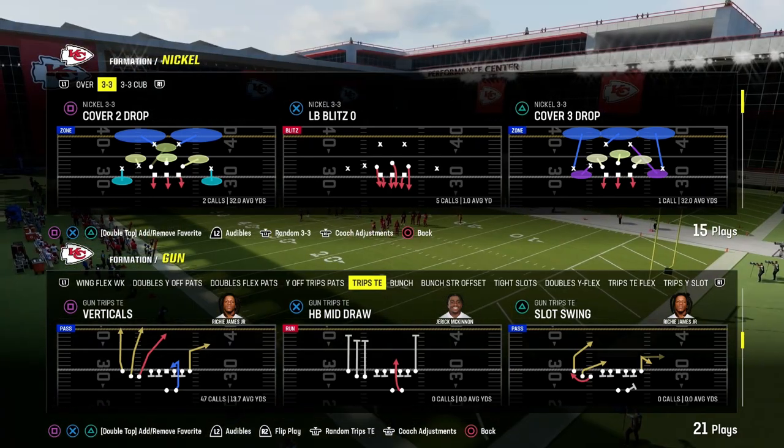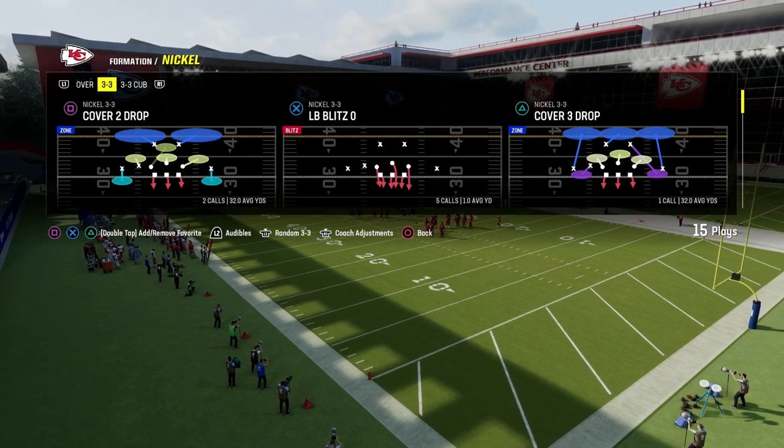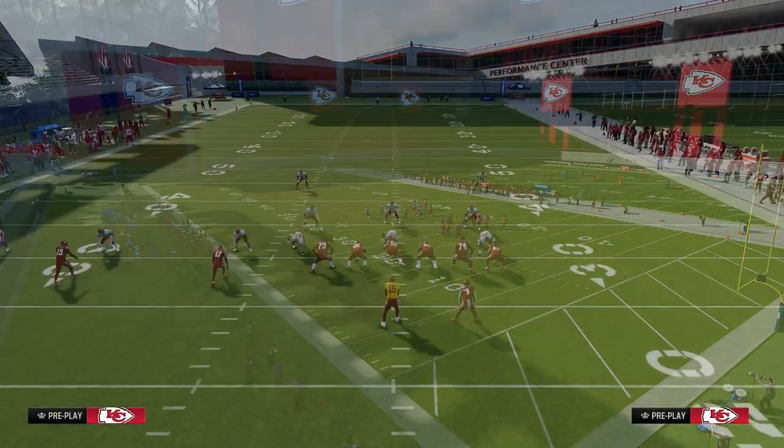The play Verticals out of the Gun Trips Tight End formation in the New England Patriots playbook is one of the best man beaters and zone beaters in Madden 24. I'm going to show you how to run it in this video.